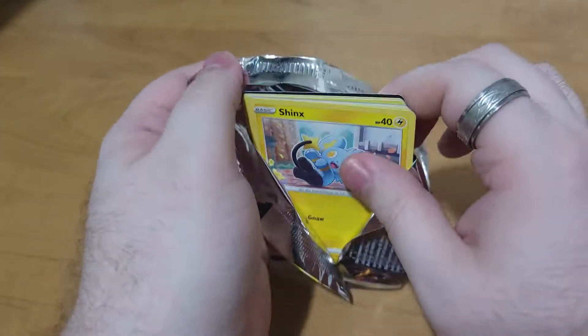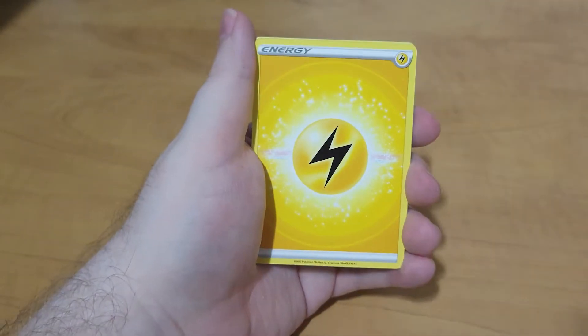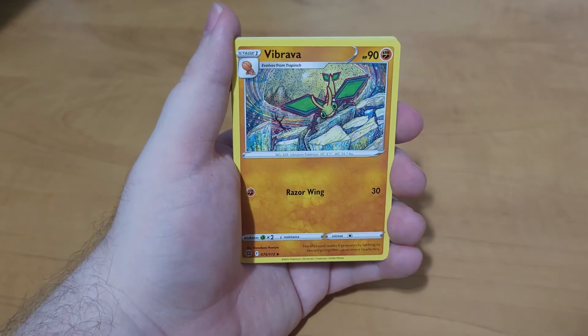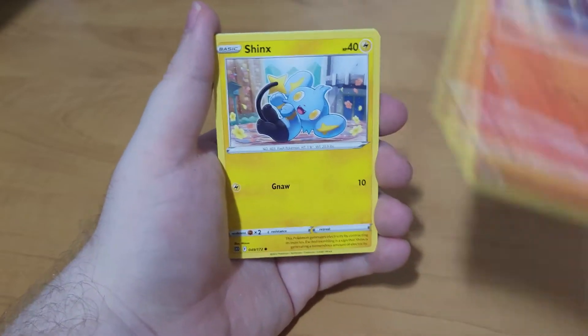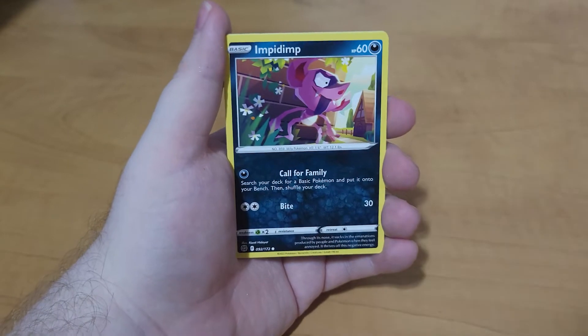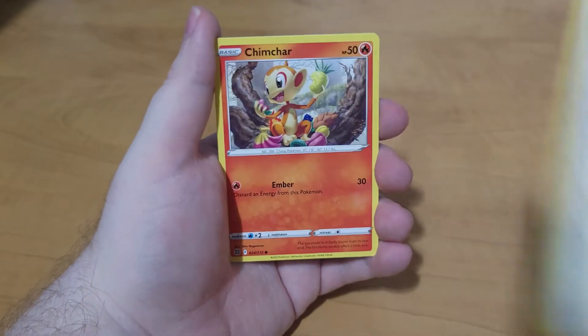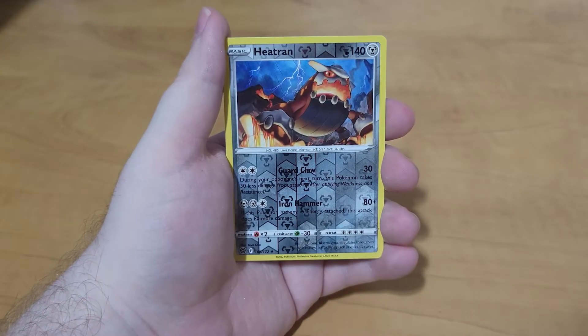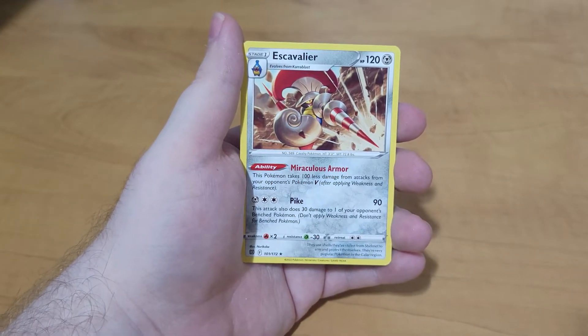Last pack. Still haven't pulled anything. This isn't looking good. This is going to be a big fail, ain't it? Lightning Energy. We got Vibrava, Cafe Master, Monferno, Shinx, Impidimp, Gollet, Castform, Chimchar, Heatran as the reverse, and Escavalier as the rare.